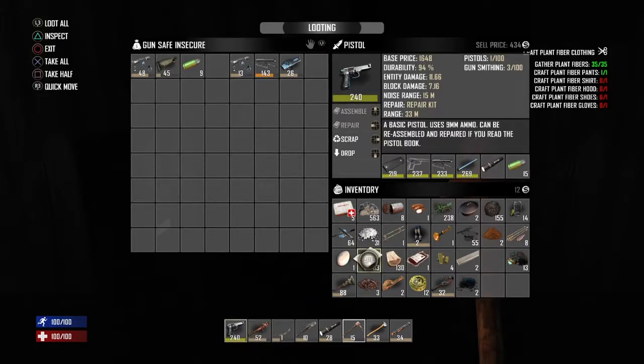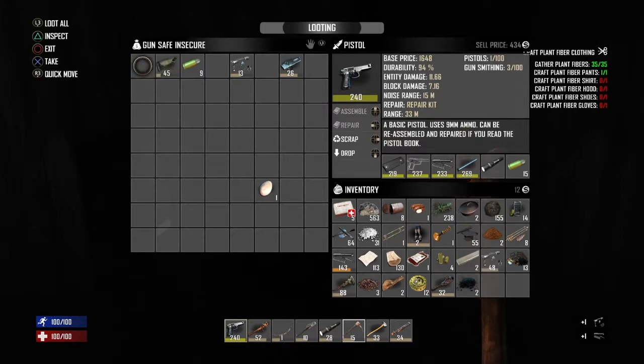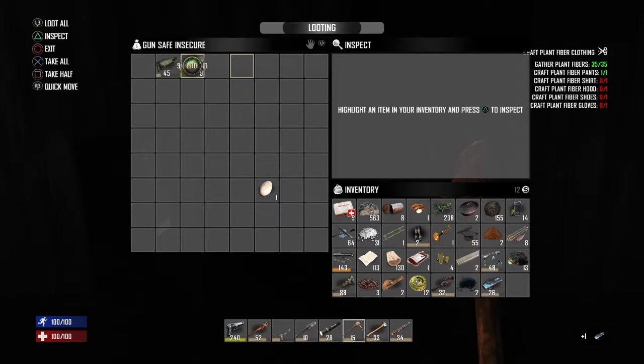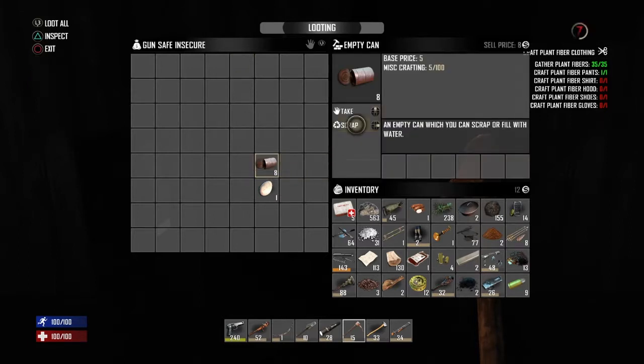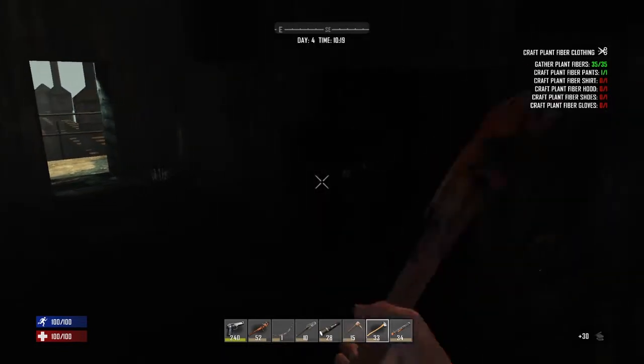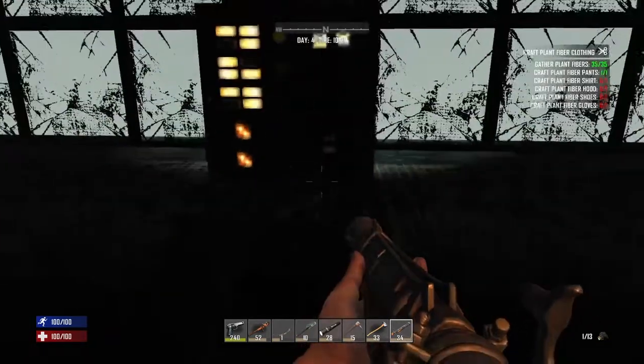I got a pistol! I also got more hunting rifle parts and a hunting rifle receiver — actually two hunting rifle receivers, so I'll scrap one. A shotgun receiver, nine millimeter rounds, and a shotgun stock. I have a lot of stuff for a shotgun now. That was a lot better than the last gun safe we broke. There are still two more wall safes to open.